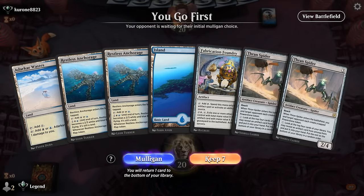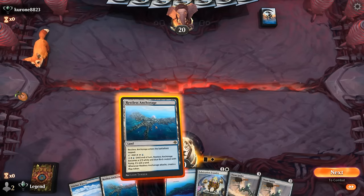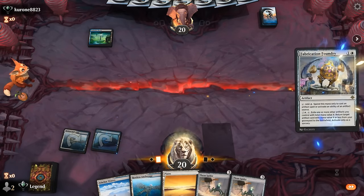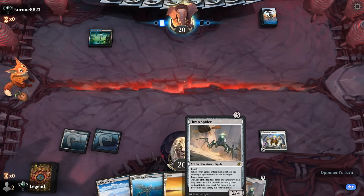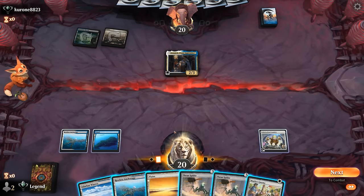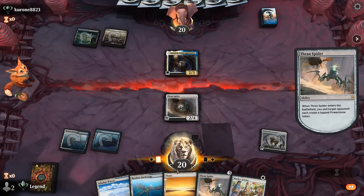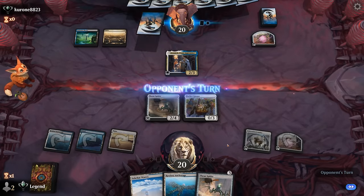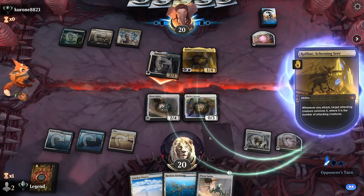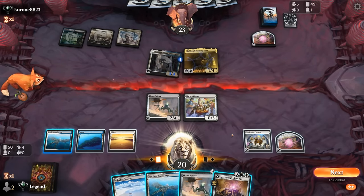We're on the play with a keepable hand — tapped anchorage turn two, Foundry, Thran Spider — and we'll have quite a bit of mana for artifacts. We're up against a Blue-Black deck, looks like Asper or Asper Legends. We can double spell with Spider and Gnome, which looks good. Turn three, Raffine right on cue — they can get Denic in here, which could quite trade for it. They're discarding Go for the Throat, which wouldn't be very good in this matchup.